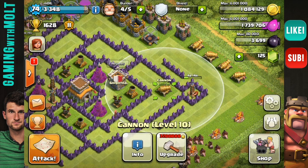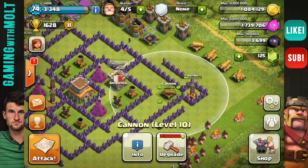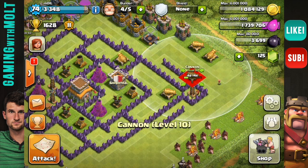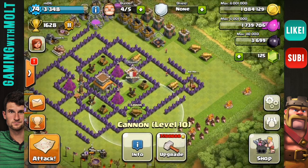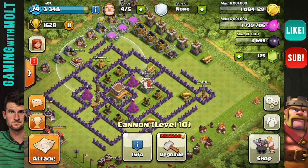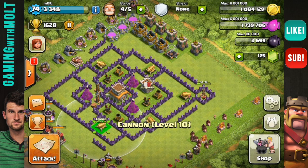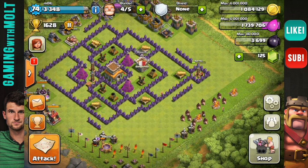Now let's bring in our cannons, which look pretty sweet when they're gold. I'm getting very, very close to being maxed out, so this is probably going to be my last base design for Town Hall 8. All you Town Hall 9 fans get ready — I'm coming for you. We'll be making a Town Hall 9 base probably within the next month or so.